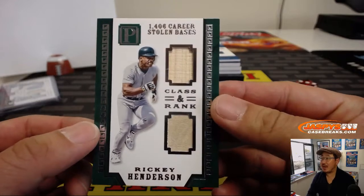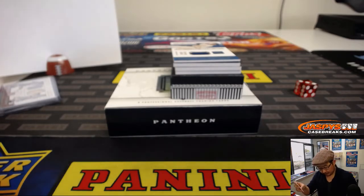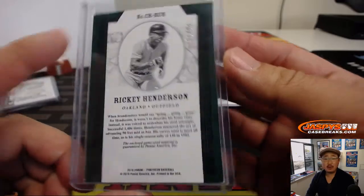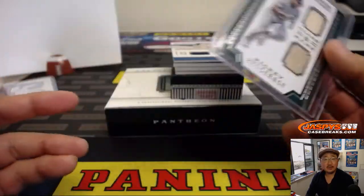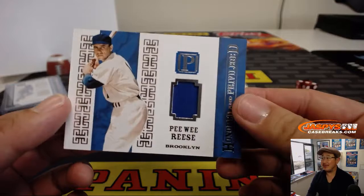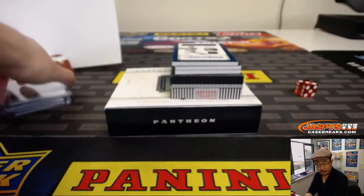Another class and rank dual relic, this time it's Ricky Henderson. I don't think that's going to ever happen with the way baseball is played these days — no one steals bases anymore. That's 51 out of 99, game-used materials as well. Looks like a little bit of wear on that jersey right there, or maybe a piece of his glove. Either way, game-used — probably stole a base that day. 51 goes to Joe Ivers. Pee-wee Reese jersey, honored and privileged jersey — old school Dodger. Going to the number two, 82 out of 99. That goes to Richard.